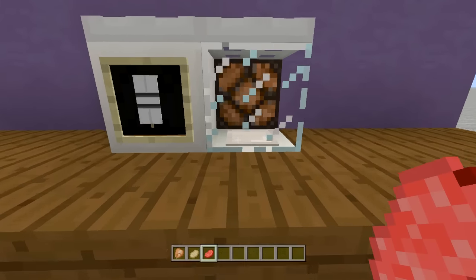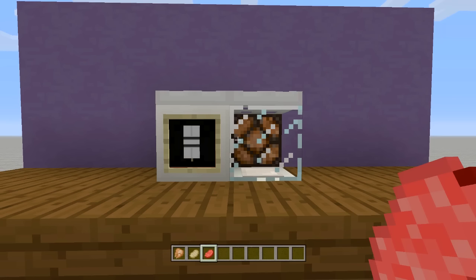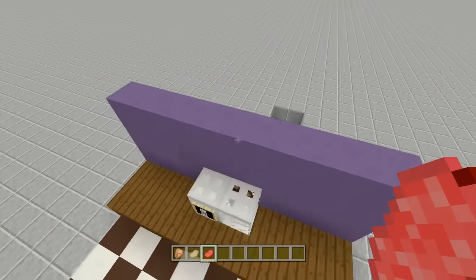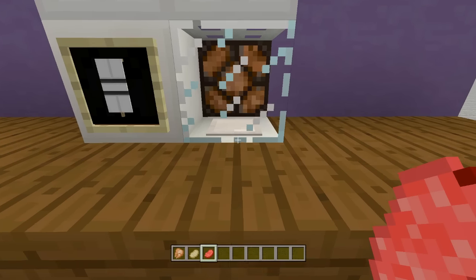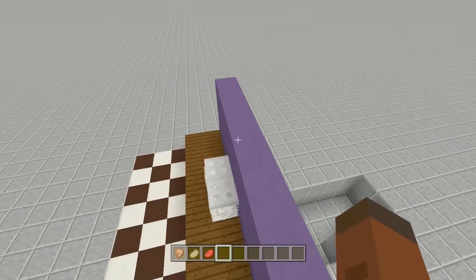If you want to do it on survival you absolutely can, but I highly recommend building this on creative first, get a feel for it, then try survival if you have a lot of resources. Also, before we start: you cannot do stacked items if you want the light and the minecart sound. I wanted it to work like a real microwave — you can't throw 64 steaks in. If you want stacks, you'll have to sacrifice the light and sound.